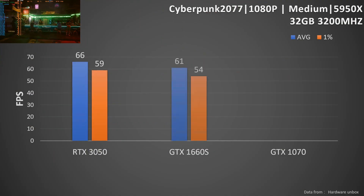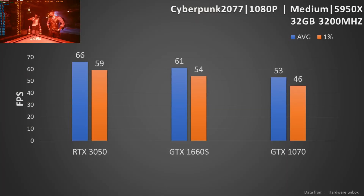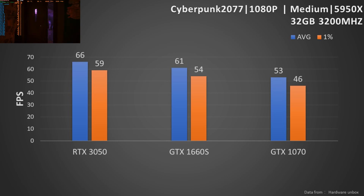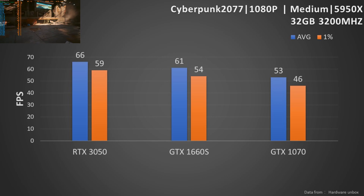Cyberpunk 2077 at 1080p resolution with medium settings. The GTX 1070 falls behind this time. You will need to reduce the settings to keep it above 60fps.